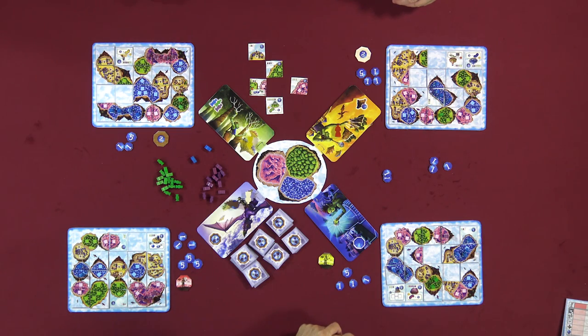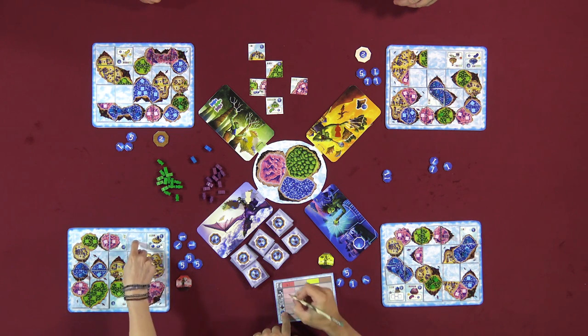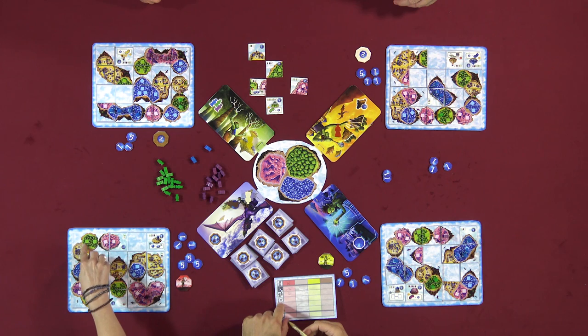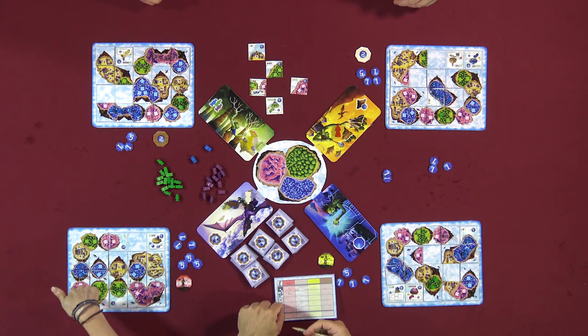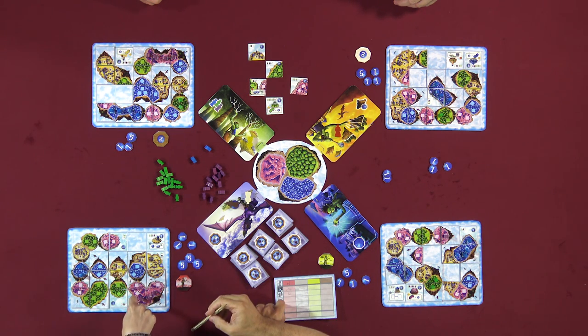I can't buy anything, and Rusty and I also can't buy anything. So here we go — all right Nikki, as the game ender: how many empty spaces do you have? One — minus two. How many guys do you have? Five, for two points. One point for every completed island. One, two, three, four, five, six, seven, eight, nine, ten, eleven, twelve — so twelve completed islands.